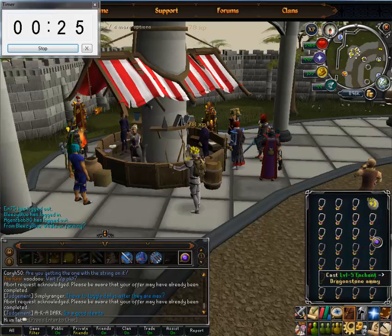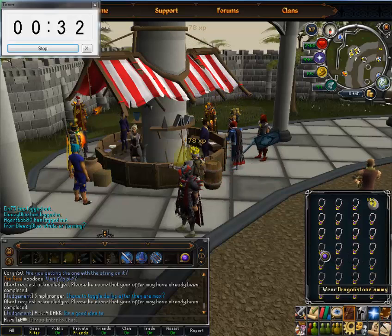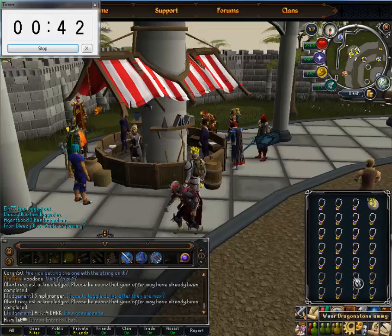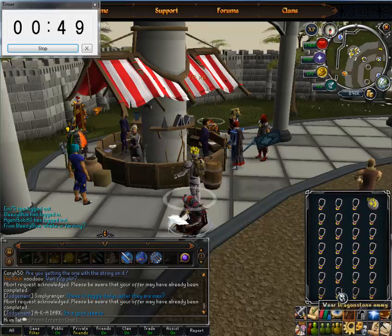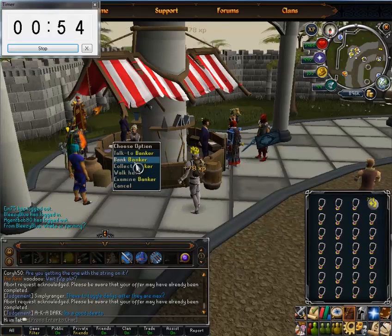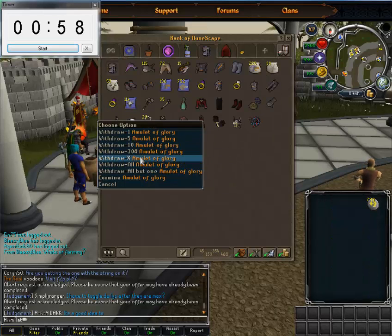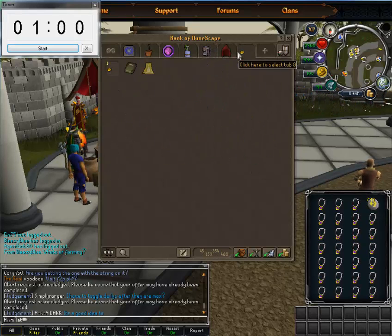And great Magic experience too, I guess. I'm almost there. I'm going to bank all my glories and stop the timer. Alright, I think I had some in there already and it's only 27. I'm going to let it go to 60. So basically one minute per inventory load — that's what we're talking about.